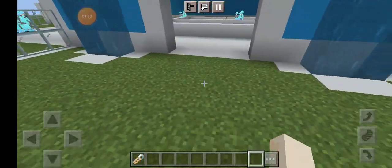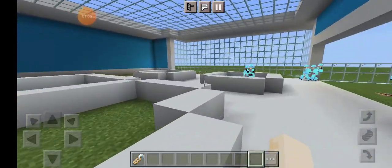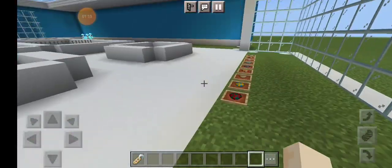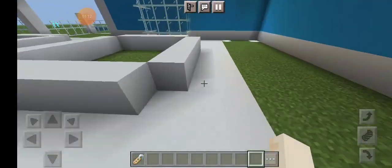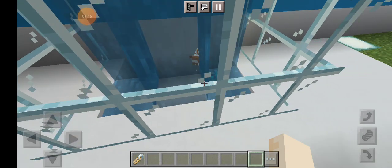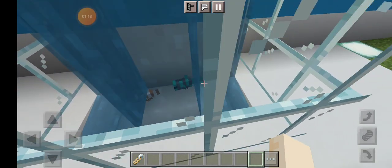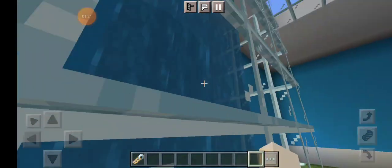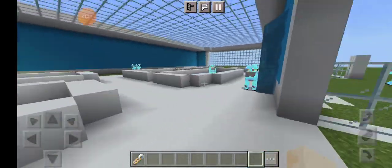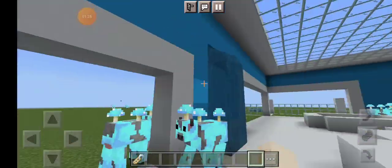You walk in through here, and there's going to be a bunch of fish tanks. They're going to look super cool. These are clownfish — I added this little water feature with clownfish in it.